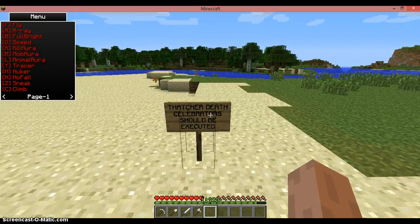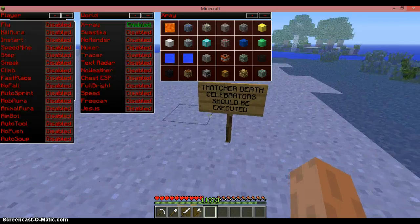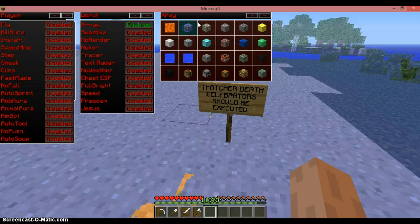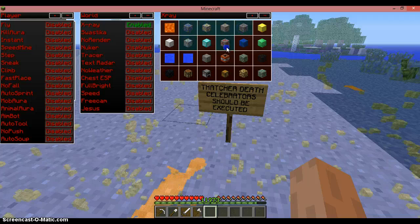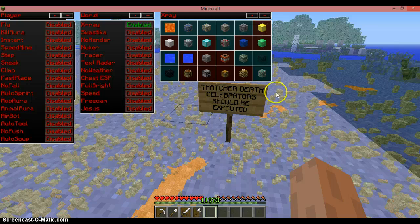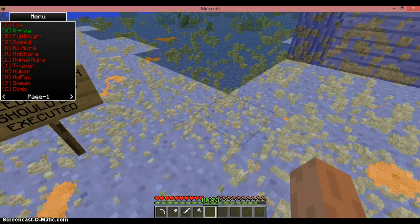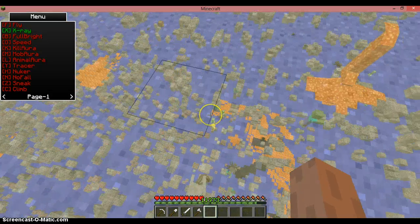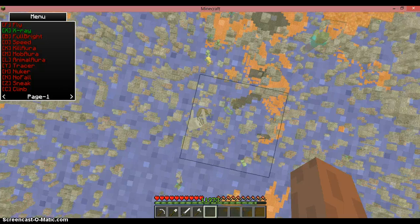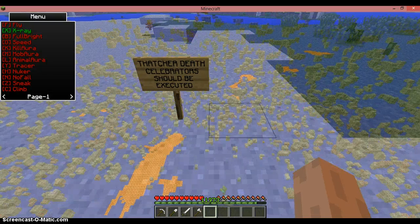Something also interesting on this is the X-ray mode. Now this might just look a bit off. What you want to do is press control and you can select the blocks that you want it to show. Hit control again to disable that. So X-ray's enabled. Any hack can be enabled at any time — there's no limitations or anything that I'm aware of. As you can see there's all the ore blocks down there.